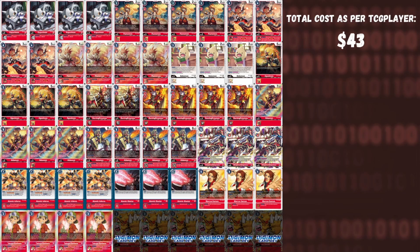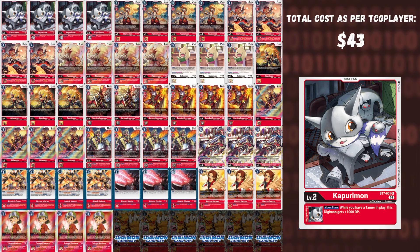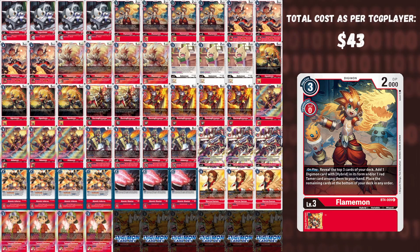Coming up first is the Red Hybrid deck list for the BT7 format. The price total on TCG Player at the current moment is $43. Notably, the lack of Ancient and the Agunimon promo will drive the price down. For our Digitama, we only play four because the game generally doesn't last long enough to go to your fifth Digitama, so you want consistency. We play four Kapurimon — Kapurimon gives you plus 1,000 DP if you have a tamer, so very powerful across the board.